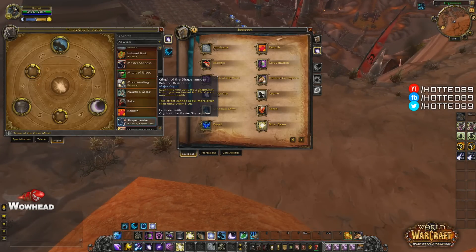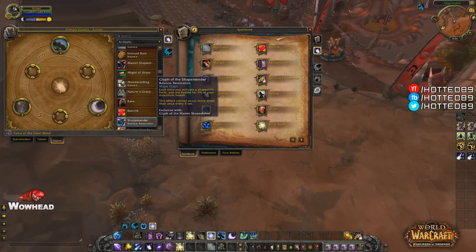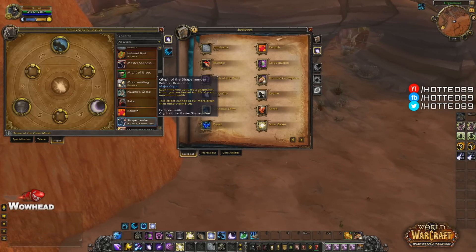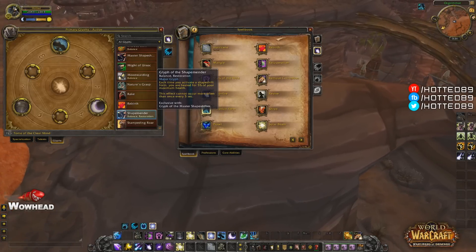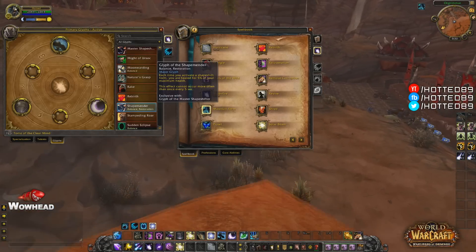The Glyph of Shape Mender is a balance and restoration major glyph that says each time you activate a shapeshift form, you are healed for 4-5% of your maximum health. This effect cannot occur more than once every 5 seconds. It's a small heal, similar to Yzera's Gift. Every time you switch forms, if you keep track of timing, it could be pretty effective — though very situational depending on what comps you face.